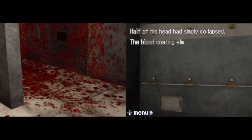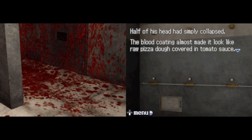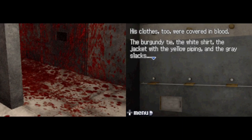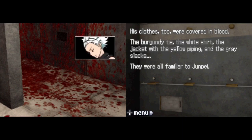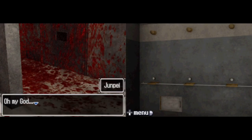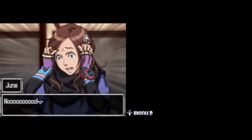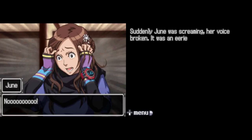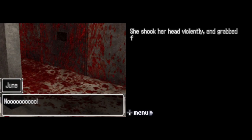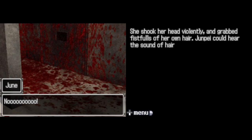Half of his head had simply collapsed. His clothes were covered in blood — the burgundy tie, the white shirt, the jacket with the yellow piping, and the gray slacks. They were all familiar to Junpei. Is that... Snake? Santa's voice wavered as he spoke. Oh my... God! Finally Junpei spoke: why did this happen? No! Suddenly, Jun was screaming, her voice broken — an eerie scream, full of insanity, and not entirely human. She shook her head violently and grabbed fistfuls of her own hair. Junpei could hear the sound of hair tearing.